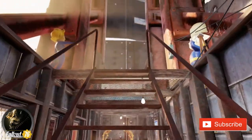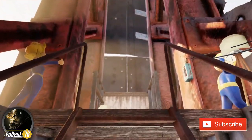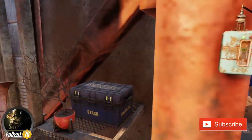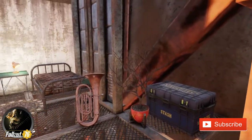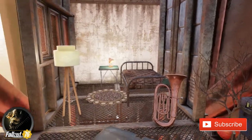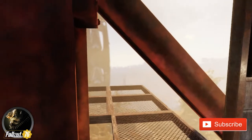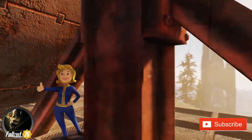Heading up these stairs you can see my bed, a light switch, another stash box, a little plant, the bed of course, some windows, and the access way to on top of this where I keep my Vault-Tec statue.